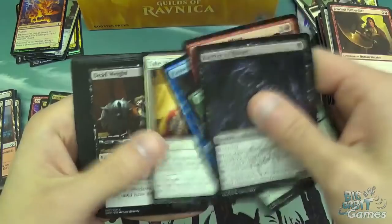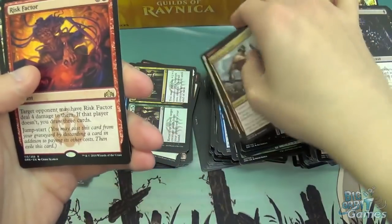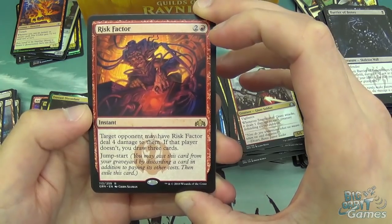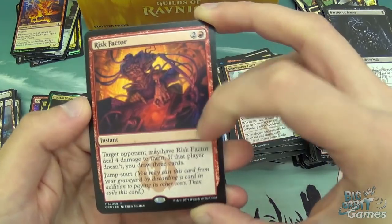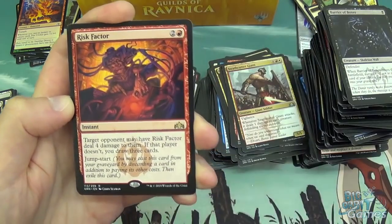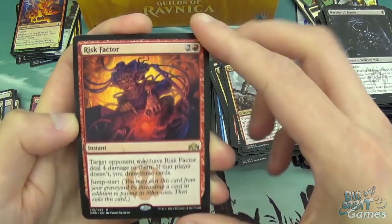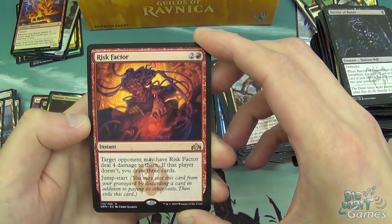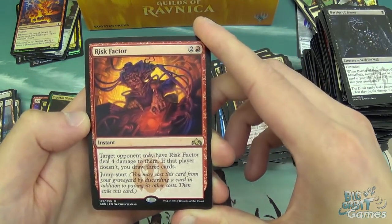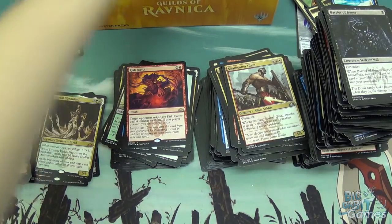A Barrier of Bones, Take Heart, a Swathcoat Giant, Electrostatic Field, Gird for Battle, and Risk Factor. I do like this card: three mana instant, target opponent may have Risk Factor deal four damage to them; if that player doesn't, you draw three cards. And it also has Jumpstart. Generally most players are going to take the four damage, which for three mana is fine. If they can't afford to take that four damage, you're getting great card advantage. And the fact that you can jumpstart it again — you can either deal eight damage, draw six cards, or some combination of those two. A lot of cards where it's the opponent's choice are seen as bad, but this one — your opponent's always going to choose the one that's better for them, but neither of the choices are particularly good. Kind of like Combustible Gearhulk without the body.